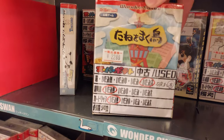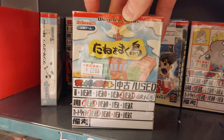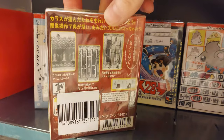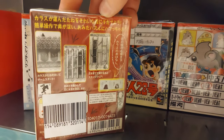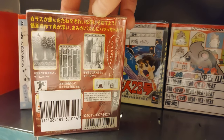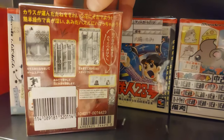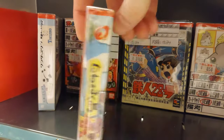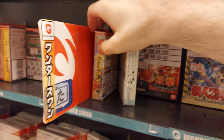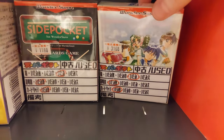We've got Tane wo Maku Tori — 'The Bird That Spreads Seeds.' Looks like you're a crow and you carry seeds of flowers and other things. It's kind of like a puzzler. That looks actually kind of interesting. The WonderSwan has some good puzzlers. The actual makeup of the WonderSwan — I kind of enjoy the hardware itself. It was made pretty well.